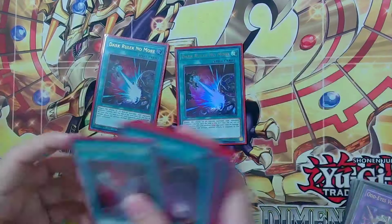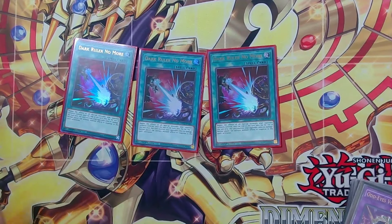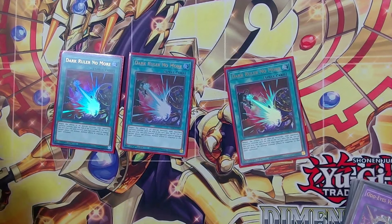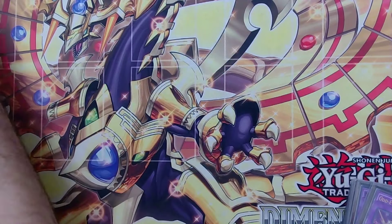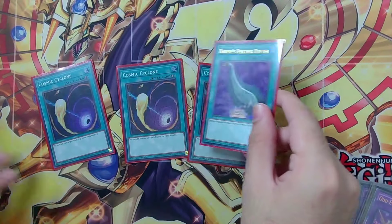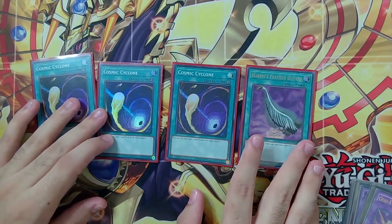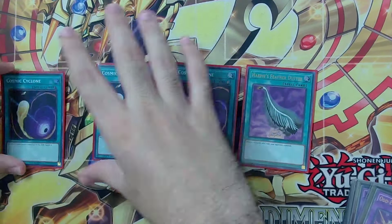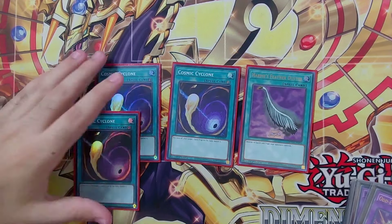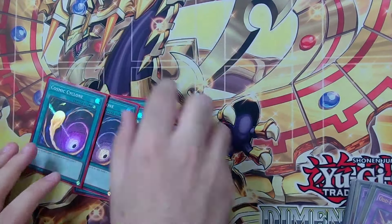We have three Dark Ruler No More, which is really good this format because your opponent storms the field with monsters — you throw Dark Ruler No More at them, then play your board and out theirs completely so they have no follow-up. We have Triple Cosmic Cyclone and Arpipel Luster for backrow removal. Cosmic Cyclone is still pretty insane right now — you can target Fire King Island if your opponent is playing Fire King Snake Eye, which may be very relevant if it gets the new card.